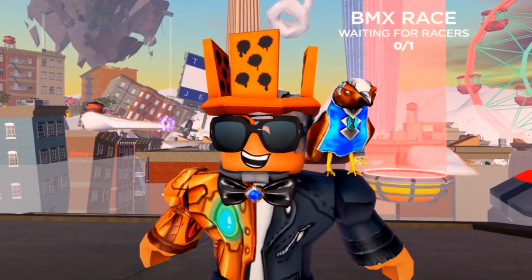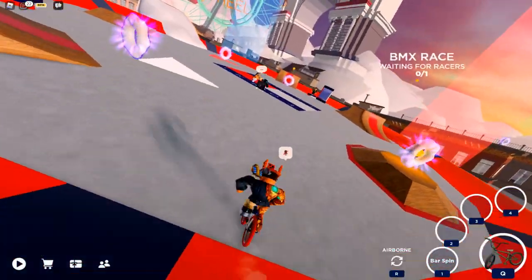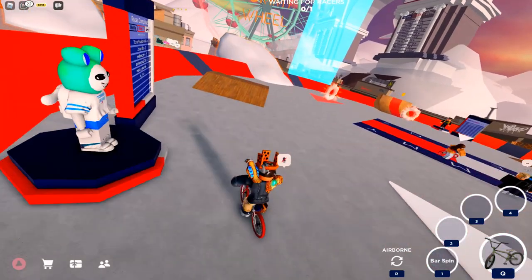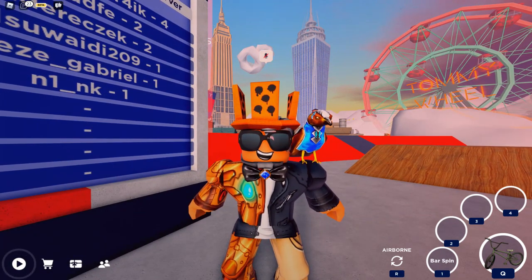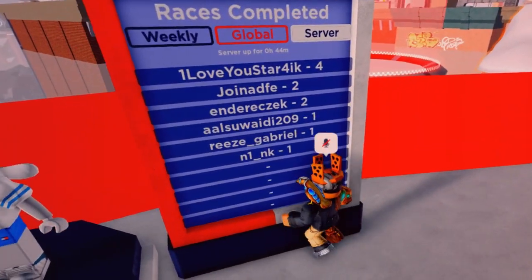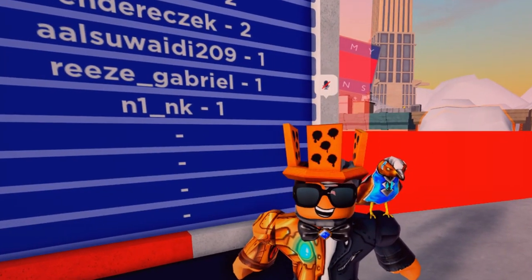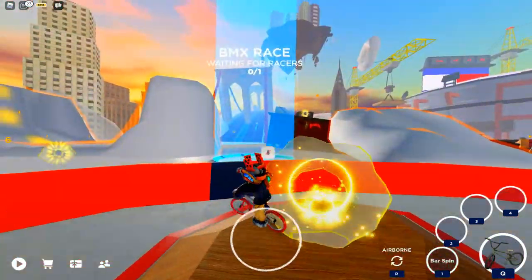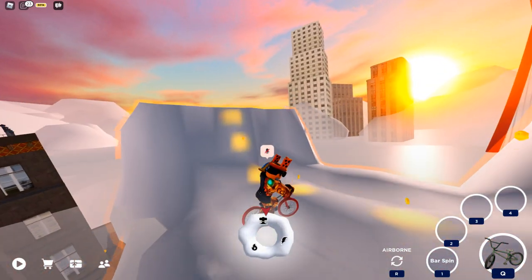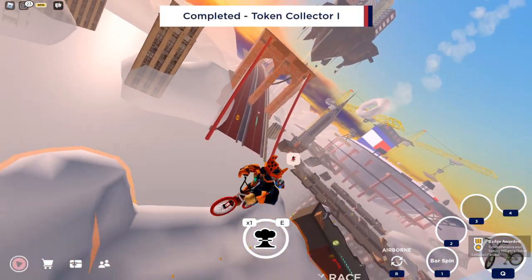The next item you get by being in the top three of the entire server with no empty spaces. There are many things you can place top three in — as you see on this leaderboard you have races completed, races won, and tokens collected. What you need to do is land anywhere in the top three of the server — not weekly, not global, just the server. So join a small server like I did. I would recommend doing tokens collected, since all you have to do is go around and collect tokens throughout the map. It's probably the easiest one, especially in a small server.